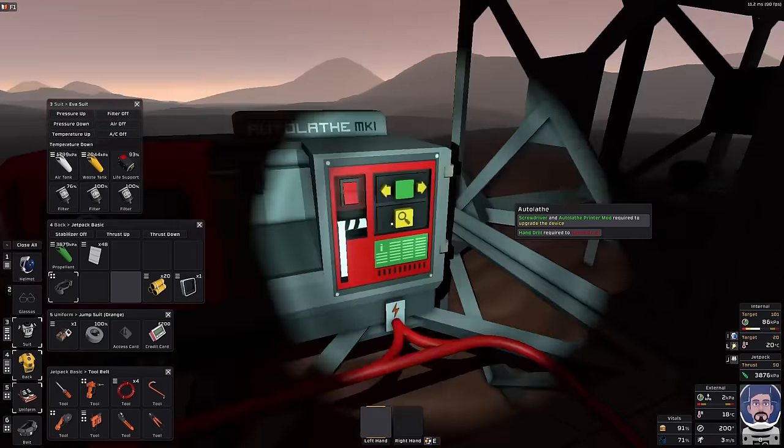Now, grow light will have to go up. If I put the power one directly above the center of that, that should give me the biggest coverage from a single grow light. At least that's the plan.